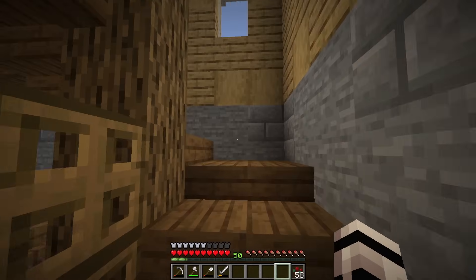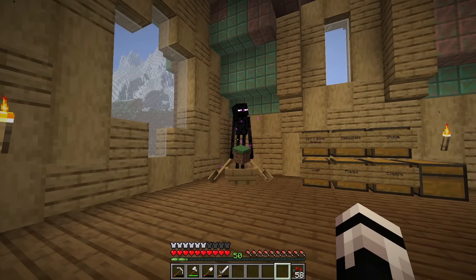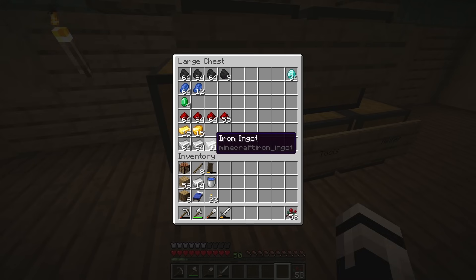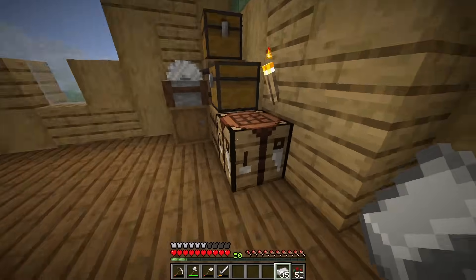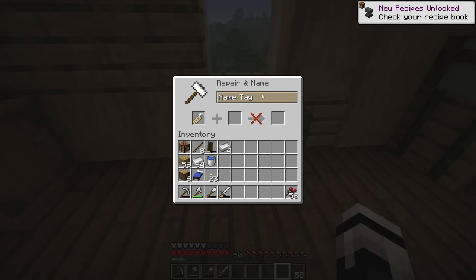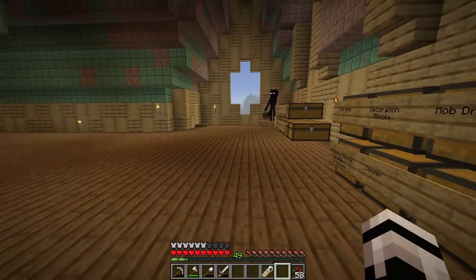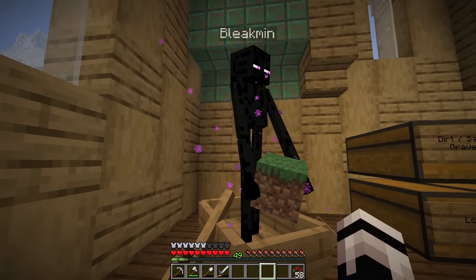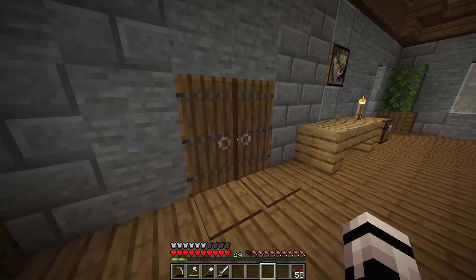Another project completed, but before showing you the quarry we've got one more piece of business. From all that mining we've finally got a good bit of iron — enough to make an anvil and use our name tag to finally give a name to our little enderman friend. This isn't the permanent spot for the anvil, but let's go ahead and rename our friend. That's right — our little friend over here in the attic now has a name: Bleakman.